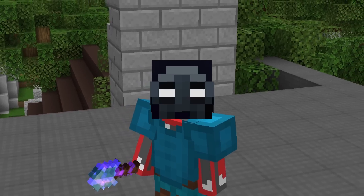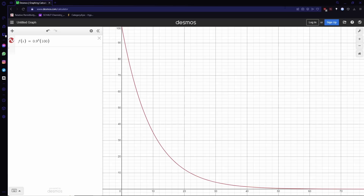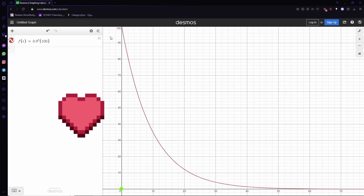To make this easier to understand, let's use a graph. On the y-axis is the health of the mob — we're using 100 for this example. On the x-axis is how many Ender Bow hits you will need. You can see that the total HP of the mob is going to take a very long time to decrease to 0. Technically, it can never get to 0 because 10% of something is always going to be a number, but it will get really close. This is going to be the same no matter what mob we're talking about, so it's not going to be feasible in any way.